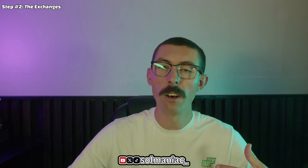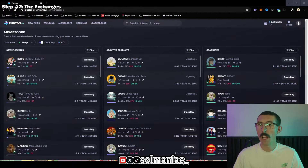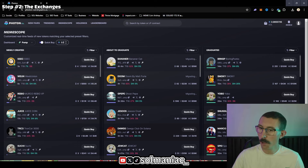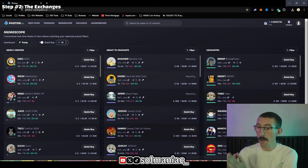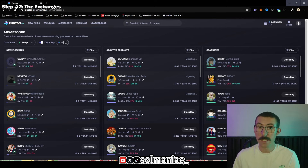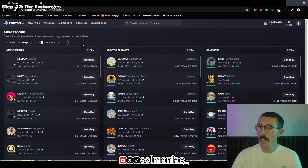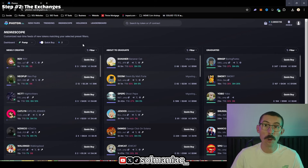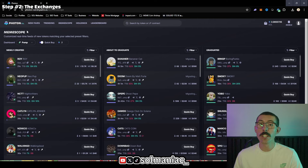Let's cover a couple of settings you'll want to configure when you enter Photon to get the biggest edge. First, set up your quick buy button — it's right next to the filters. Say you want to do 0.1 Sol or 10 Sol as your risk tolerance; when you hit quick buy it will take that amount out of your wallet. Make sure you put a number you're comfortable with, and comfortable with potentially never seeing again, because these meme coins can go to zero very, very quickly.